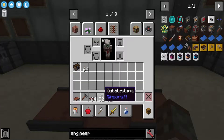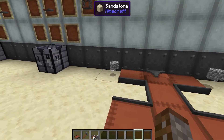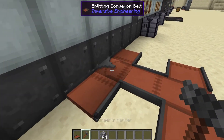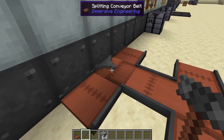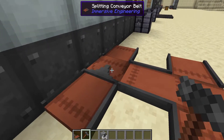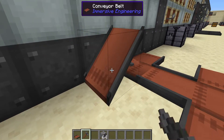So if we drop 32, wait a bit, then drop the other 32, we can see that two stacks have completely split up and it will make the one stack total again — nothing's been lost. With the engineer's hammer you can also rotate these, but remember you can't use the splitter as a joiner — you have to run two belts into each other to have belts join up. Also the splitter cannot be placed on a vertical like regular conveyor belts can.